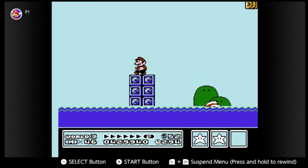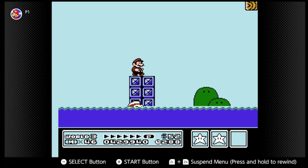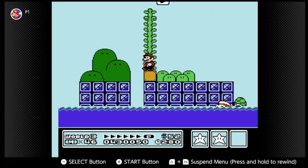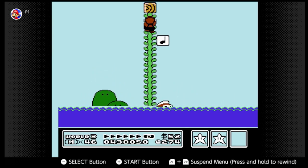I probably should've got a Flower Runner. This is another one of those stages where you can get a White Toad House, so definitely get all the coins in this level. You can see occasional glitches, because it's an NES game.